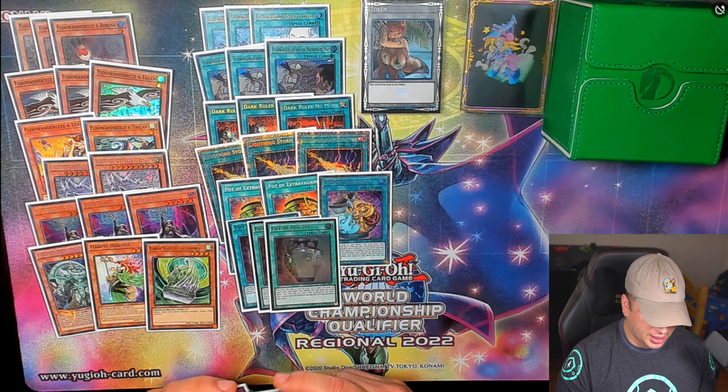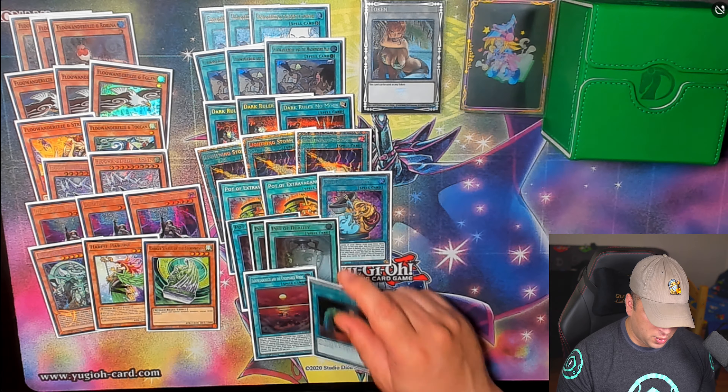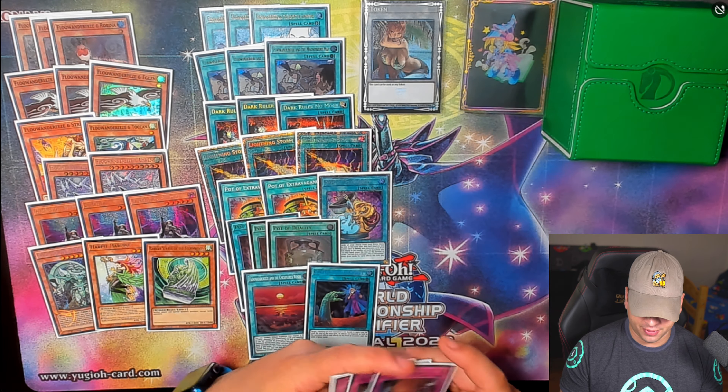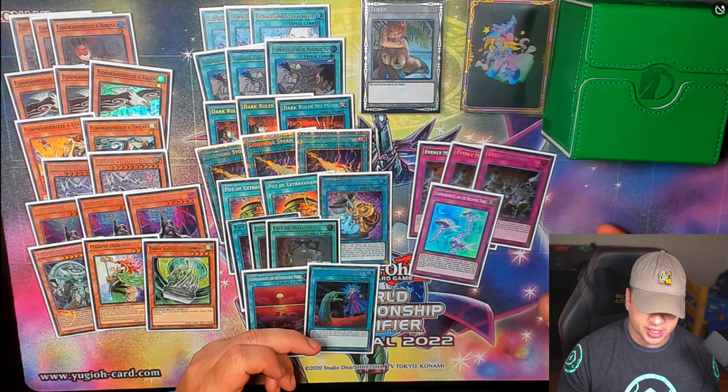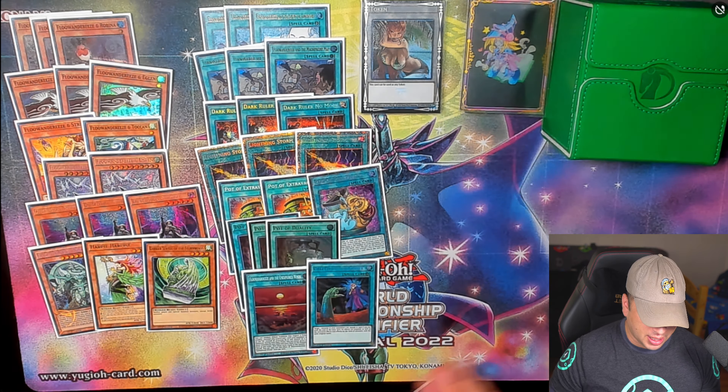Three Pot of Duality, one Flunderies and the Unexplored Winds, and one Called by the Grave. For traps we're running three Evenly Matched and one Flunderies and Dreaming Town. That's the main deck.